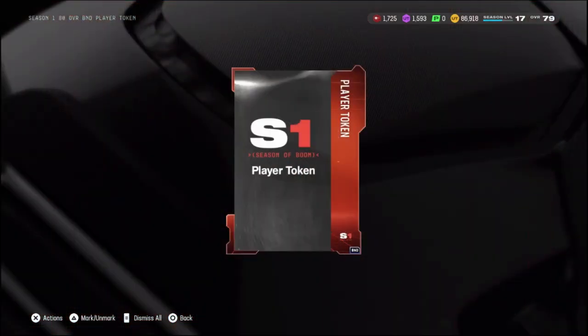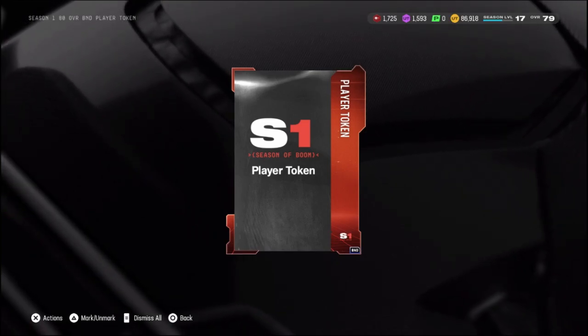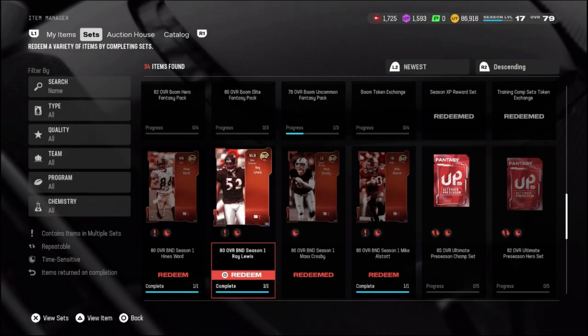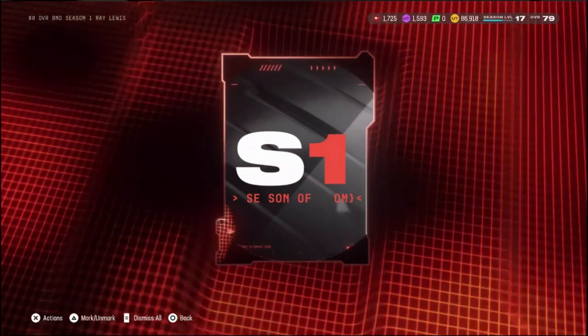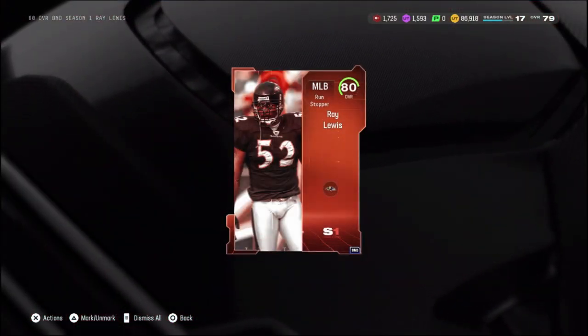We do have this 80 overall BND player token, which we can redeem for like a Heinz Ward, Mike Allstott, or a Ray Lewis. If I had to choose one of these guys, I might go with the Ray Lewis middle linebacker. Let's go ahead and add him to the squad. We can boost him all the way up to like an 85 overall, so this is not a bad selection from us.